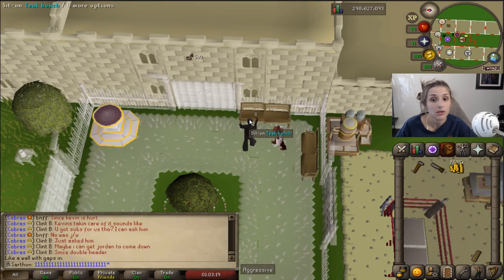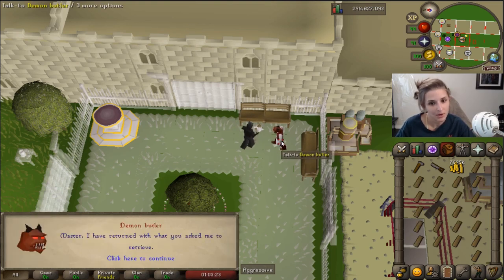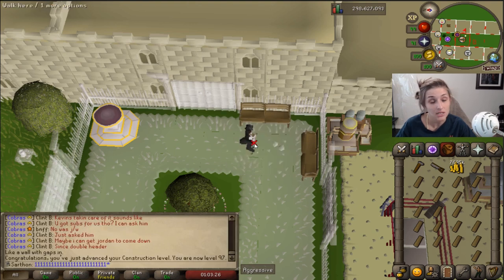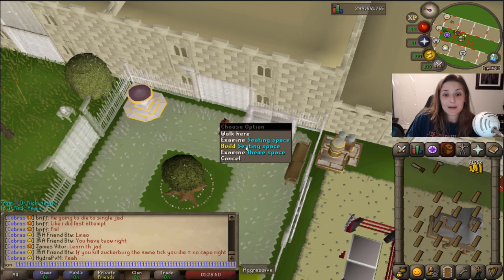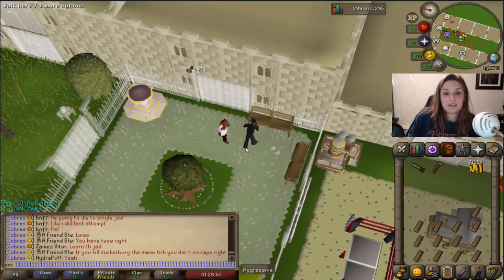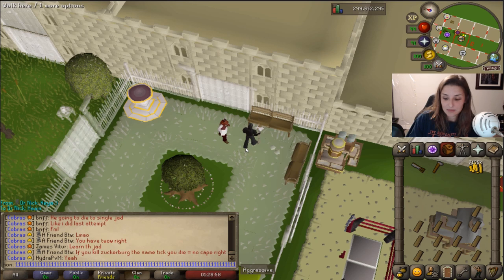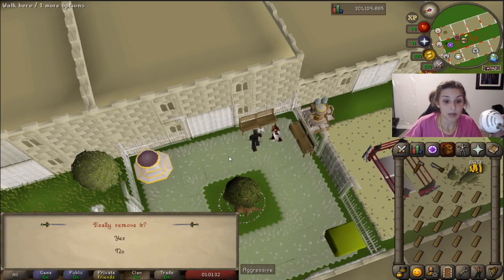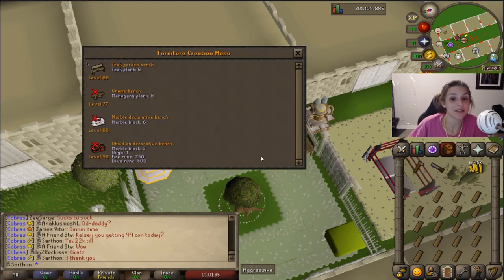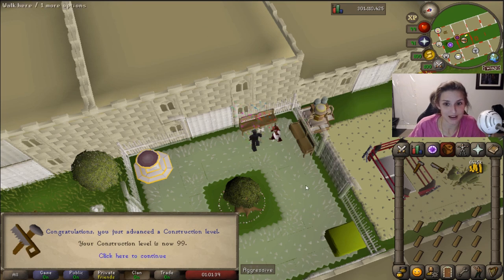Coming up on 97 construction — a marble spiral, cool, that's what I can make. 97, two more levels to go — booyah! Not sure why my audio didn't work in the next clip, but I got 98 construction. And in this clip I got 99 construction — it was like the best clip and my audio just decided not to work — worst timing ever.